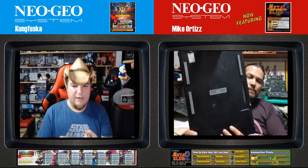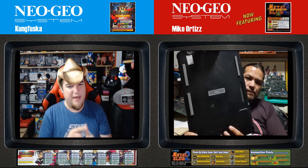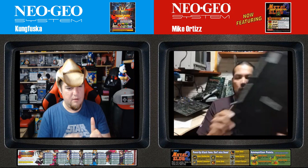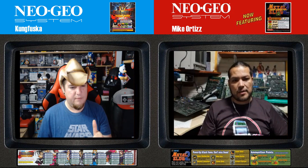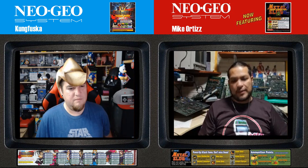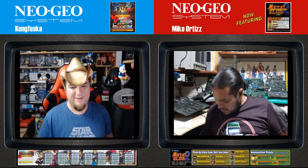Let me correct myself if I'm wrong: blue was for the United States, Canada, and Europe; green for Japan; orange for Mexico or Latin America; grey for Asia; and yellow was for rental units. Black — well, there was never actually a black capsule per se. That was the All-in-One. Let me see if I have one of those here — yes, I do have one.